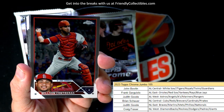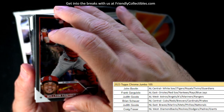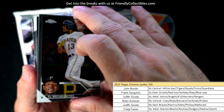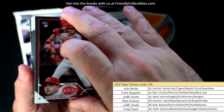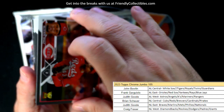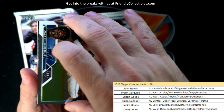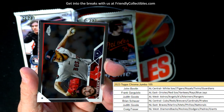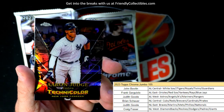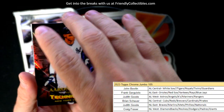We're still looking for one more auto to pop out of here. And we'll see what other low-numbered stuff we can get. Tops Chrome — always good. Chris Sale, Aaron Judge Technicolor — that's going out to Frank G.